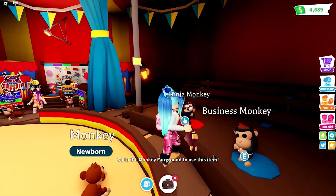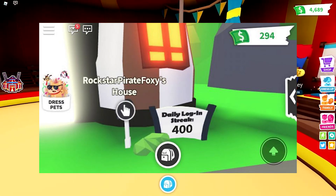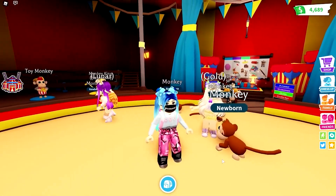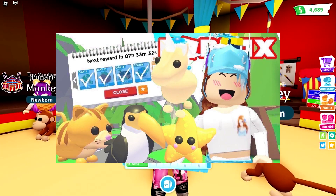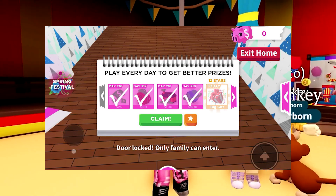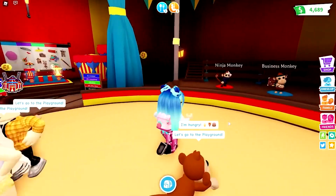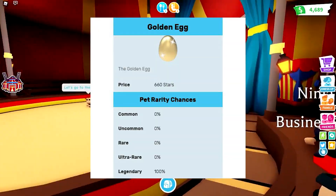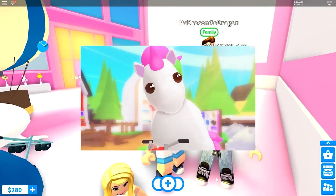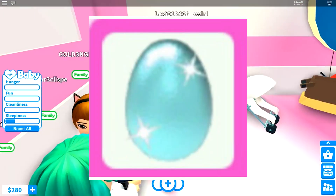Starting off with the first method you can use to get all the legendary pets in Adopt Me is to log in every single day. Logging in every day is very important not only for getting legendary pets, but also for getting rewards and being better at the game. Adopt Me has a daily reward system where every time you log in, you can receive either money, stars, or eggs. If you collect up to 660 stars, you can redeem those for a golden egg which hatches into a legendary pet. You can also redeem stars for a diamond egg, which also grants a guaranteed legendary pet.